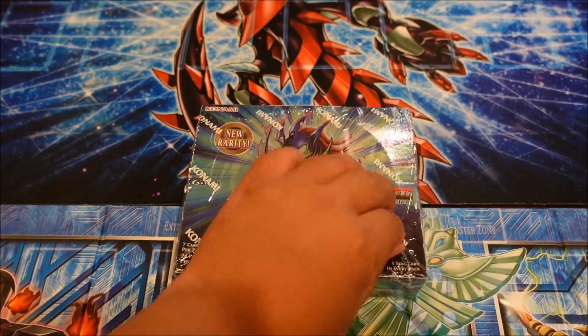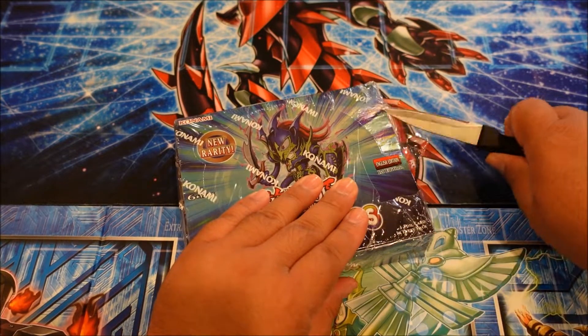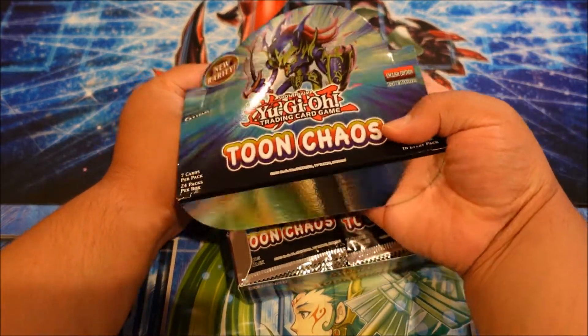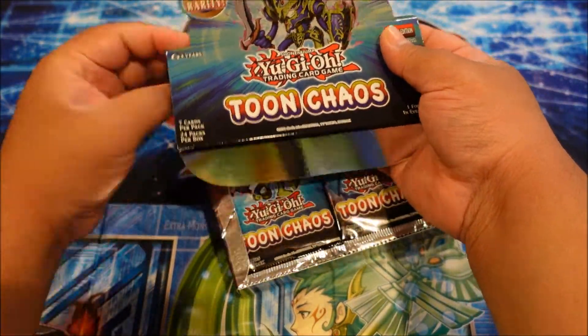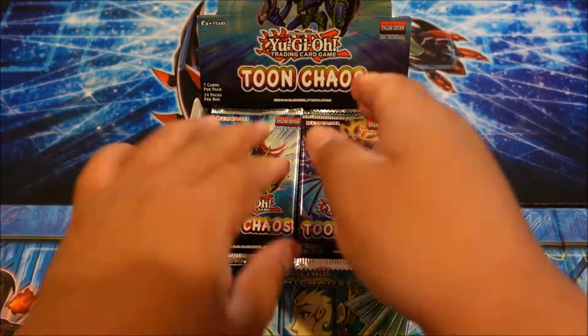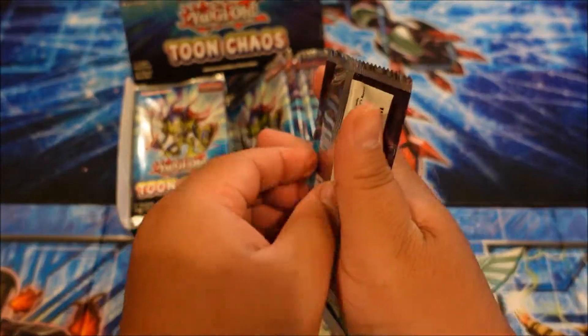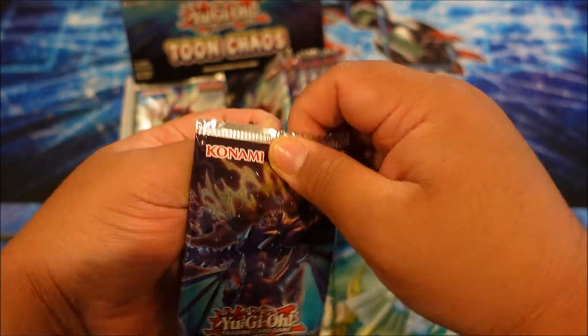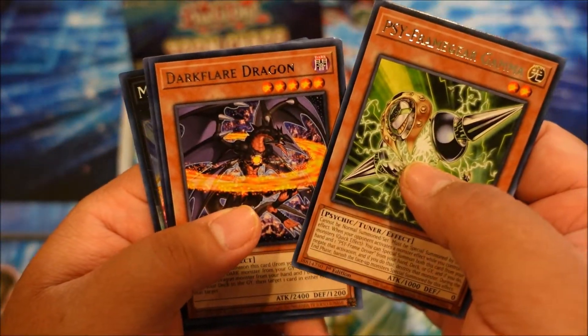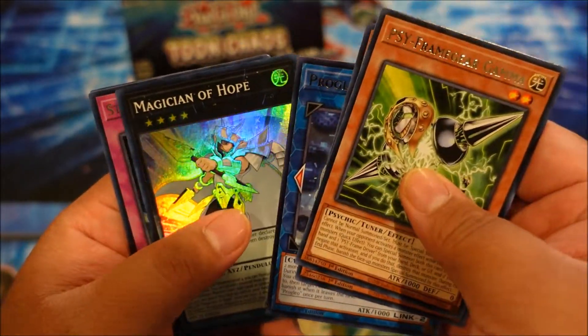It's just so freaking beautiful, you guys. Let's see what we can pull. I haven't done an opening in a while and I do apologize — I've been feeling a little under the weather but now I'm feeling super great and just excited overall to open my second box of Tomb Chaos. Let's see what we can pull. Hopefully luck is on my side — the Yu-Gi-Oh gods are hopefully with me. First card — boom — Magician of Hope, cool!